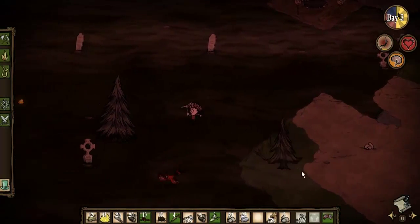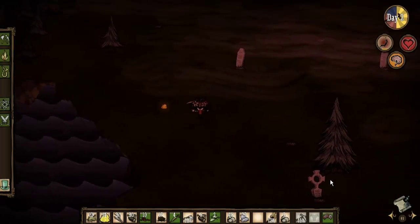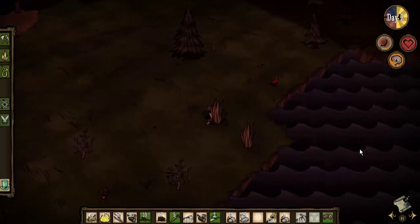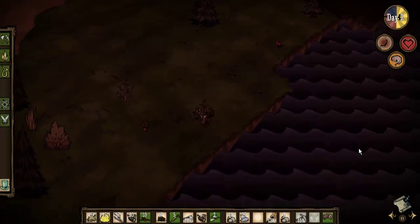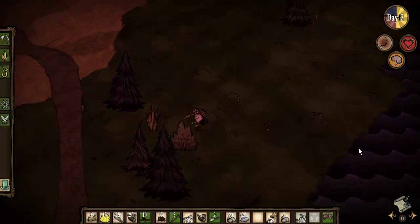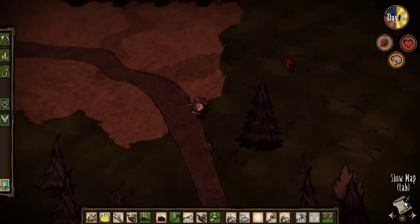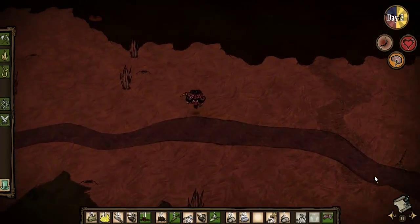We're in really good shape on gold now. We're short on grass, which is bad. However, savannah should have a lot of grass. It's kind of hard to tell how much savannah there is until you get out into it.